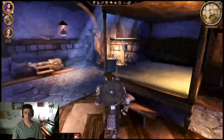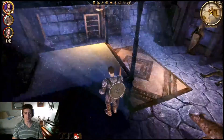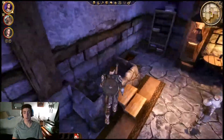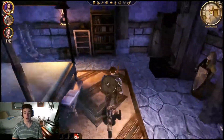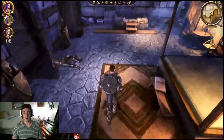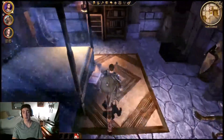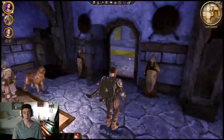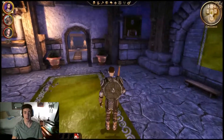A Grey Warden shows up and asks if I want to be a recruit. The king declines for me and the Grey Warden sort of kindly walks out. The next day passes, we wake up here, and the reason the king left was to go fight an army. Turns out the people trying to fight that army are now attacking the castle. So the king was betrayed by his fellow followers and now we have to try and leave the castle.